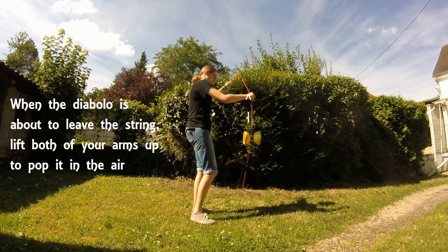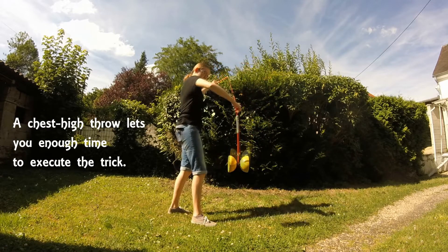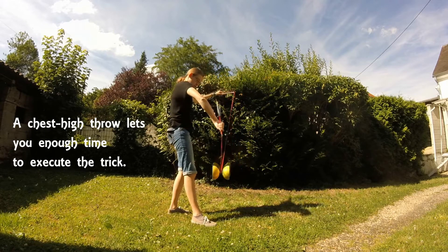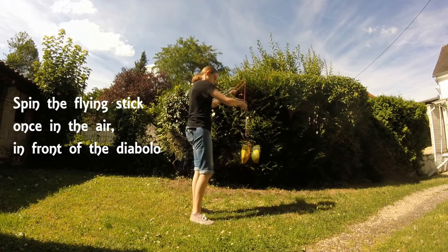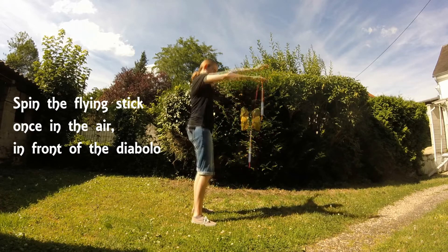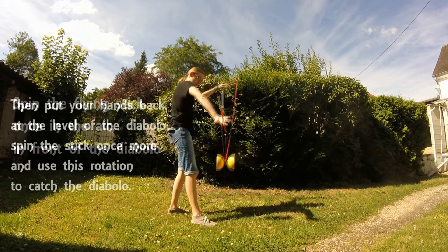Just try lifting your arms so that the Diablo pops higher than a regular mini genocide — try to throw it as high as your chest. When you spin your stick, do it in two separate areas. The first spin happens in front of the Diablo, and the second one around its axle.